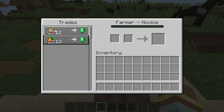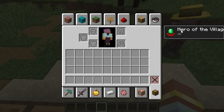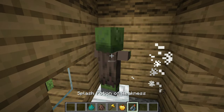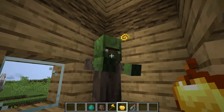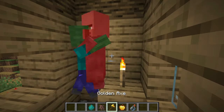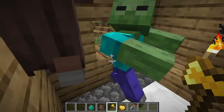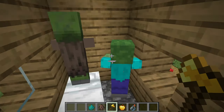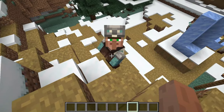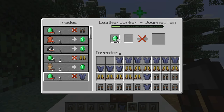There are other ways of getting discounts too. When you beat a raid, you will get the hero of the village effect, which will get you better trades and make villagers give you some free gifts. You can also heal zombie villagers with a golden apple and a weakness potion to get better trades. You can let villagers get zombified on purpose and heal them afterwards, however this doesn't stack, so there's no point in zombifying the same villager multiple times. By using these methods, you can end up getting very overpowered trades.